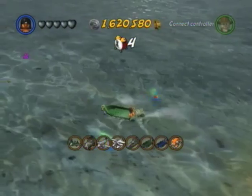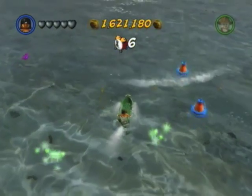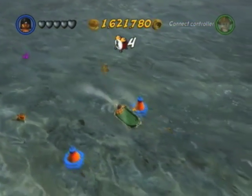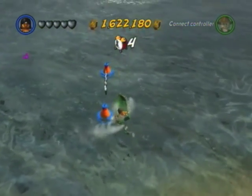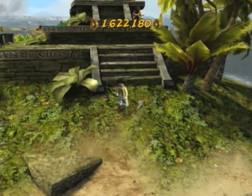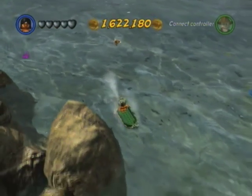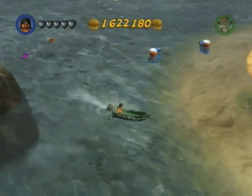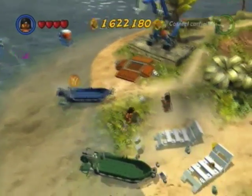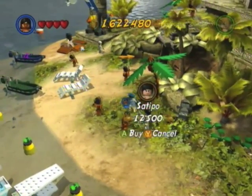Use one of the speedboats to run the nearby race. I don't believe it matters which one you use — it's like Crystal Skull Part 2 where it doesn't matter if you use the Nazca Racer or Nazca Drifter. Anyways, I'm going to go ahead and end it here with me unlocking the last character, which is Satipu. This is Garakush and I with Lego Indiana Jones, and in the next episode I will get the power bricks for Raiders of the Lost Ark.